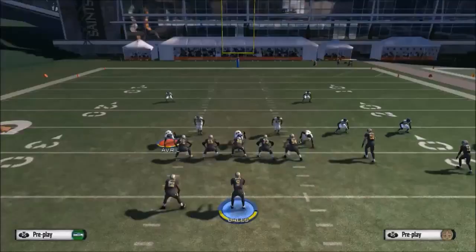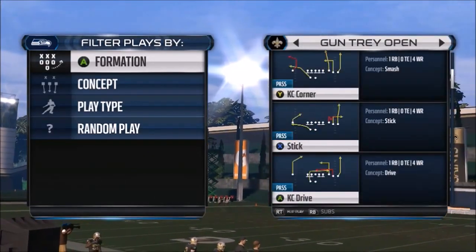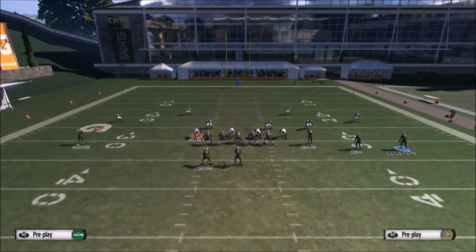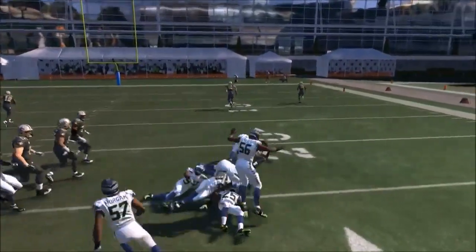All in all, we're attacking every area of the field, which is what you want in an offense. This is a five-play scheme — three of them being passing plays — and all of them attack different areas. We've got out routes, motion in-routes, drags, crossing routes, and that C route cut into the middle of the field that has to be manually guarded. It's not easy to stop.